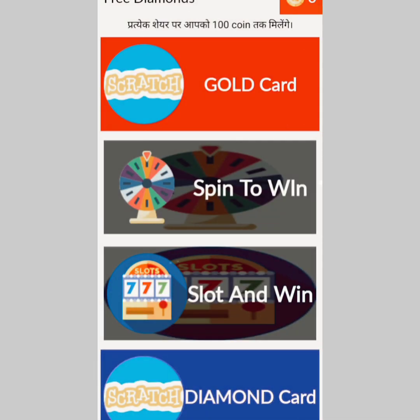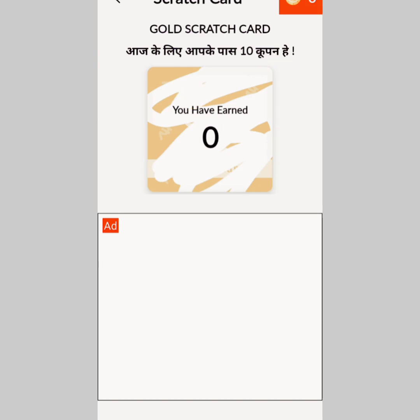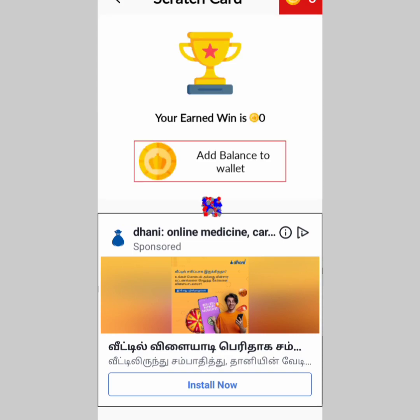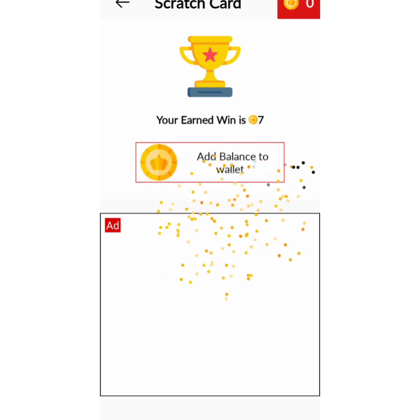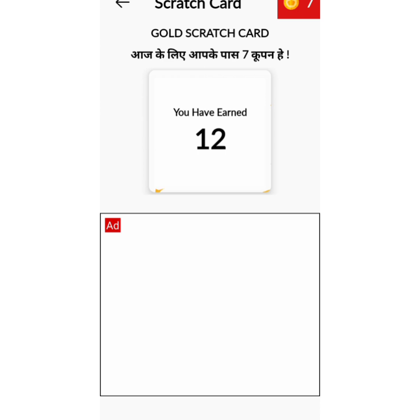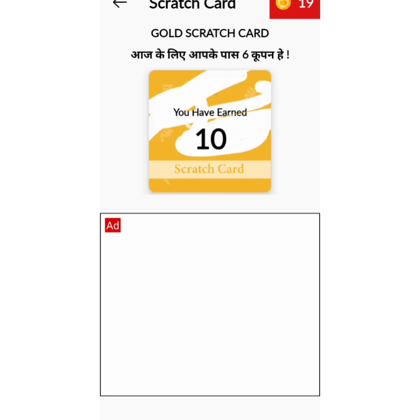You can also choose the app in your account. You can use your old scratch card — just click on the app and scratch it. Once you scratch the card, 10 coins are automatically added.